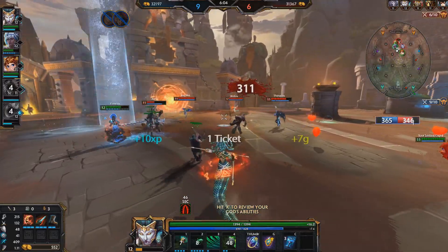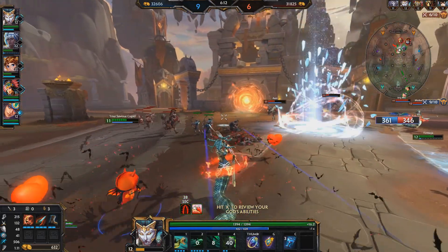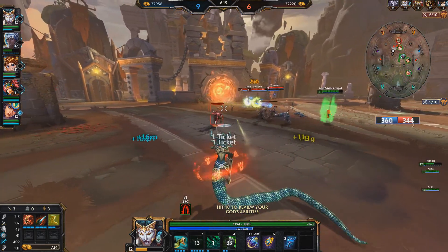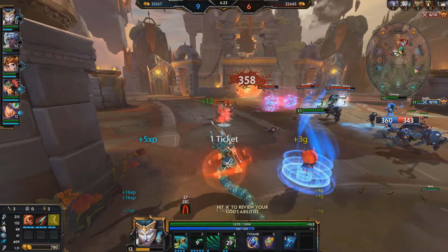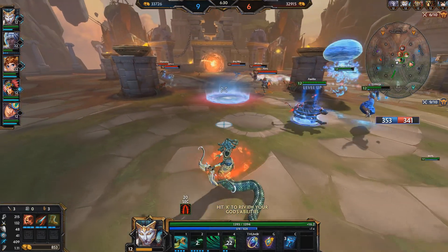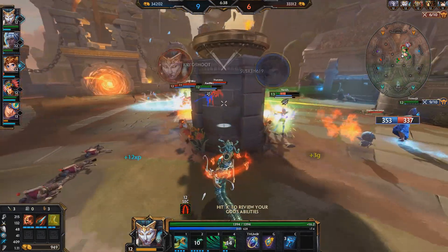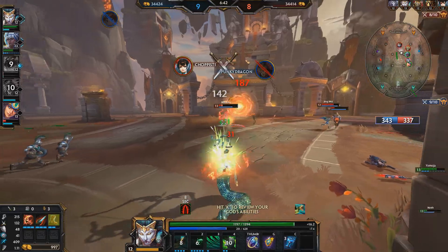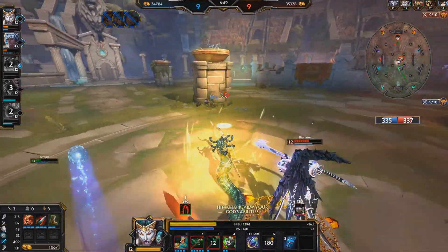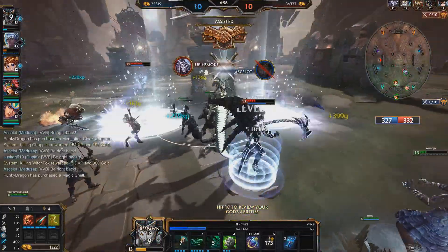Able to hit Ares quite hard there — the damage is quite nice. Tried to get a move in with Lacerate on Thanatos but completely misplayed; didn't have my timing right on the rest of my abilities. I guess that's a learning curve for anyone playing the game. Trying to keep the minion kills up. We're only 12 tickets ahead with three kills — it's not much. We got wiped and now we're more or less tied. I should have tried to push harder, but looking back I could have used my ultimate to probably kill Thanatos and Ares early.